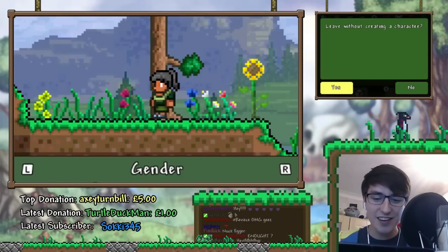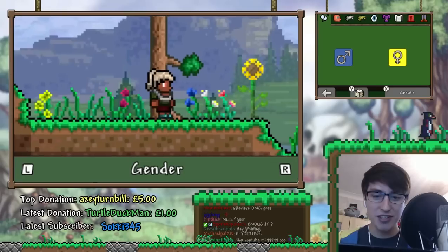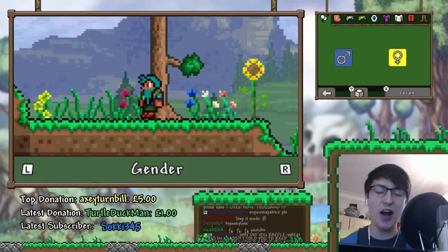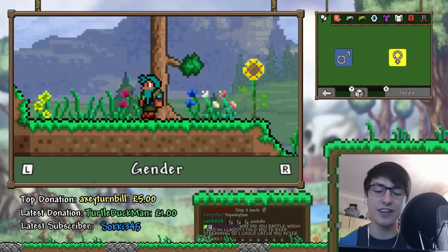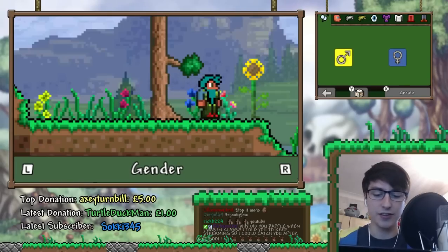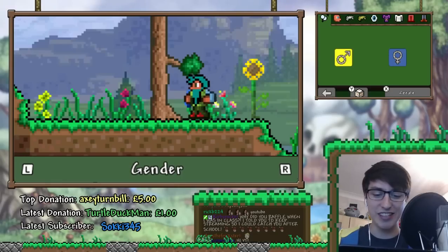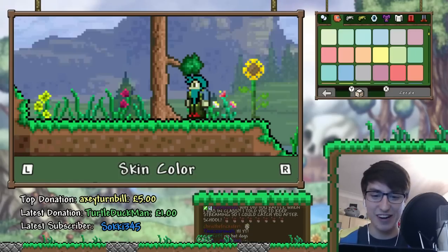No! I made this character like five minutes ago! As soon as I pressed Create Character, it randomised my character! Okay, at least I can show you guys the character creation on the 3DS version. God dang it! I just spent ages making this and it randomised it.